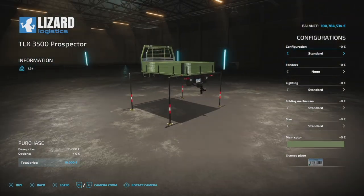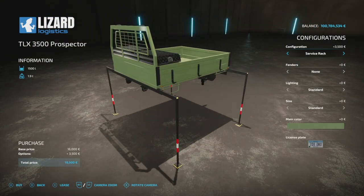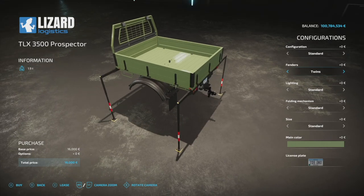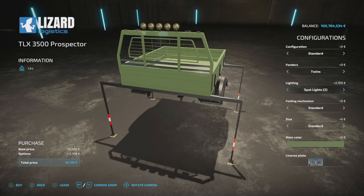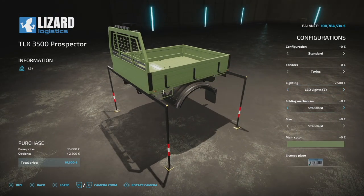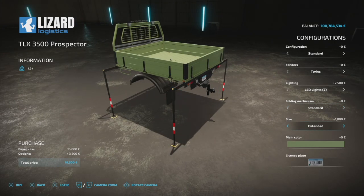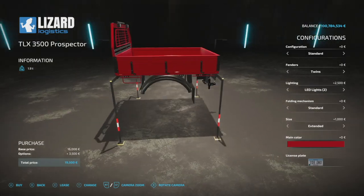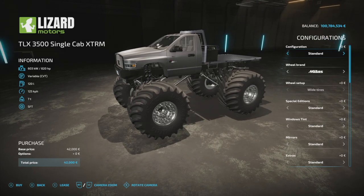The last piece with this mod is the Prospector Bed, made very popular in Farm Sim 19. You have a standard or service rack version — the service rack adds 1500 liters of fuel. Fenders come in single wide, twin, and extra wide. Lighting includes standard, spotlights, LEDs, strobes, and combinations of all three. The folding mechanism gives you a platform or standard option — go with extended for the size. Color options include chrome or flat.